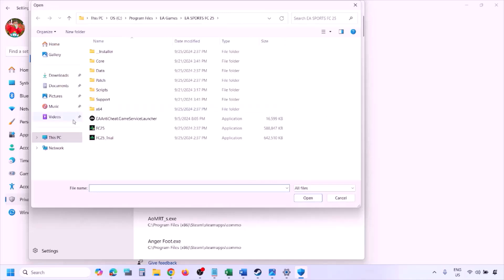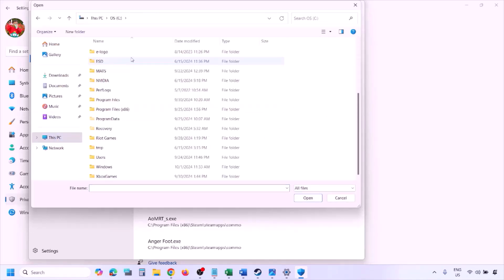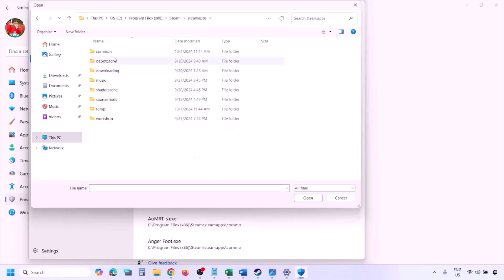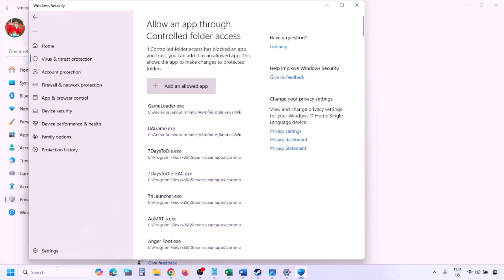Click on 'Browse all apps,' then go to the game installation folder. Open your drive, open Program Files (x86), open the Steam folder, open the SteamApps folder, open the Common folder, open the game folder, and select the game EXE file. Once the game EXE is added, launch the game and check.